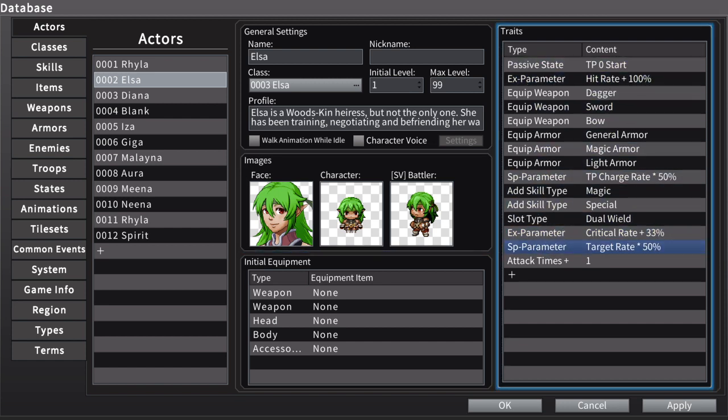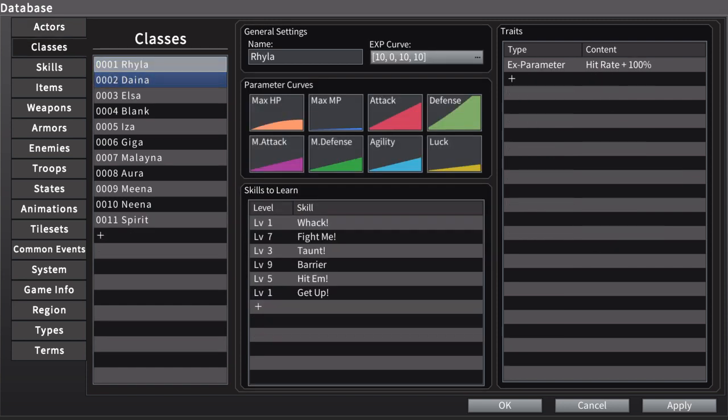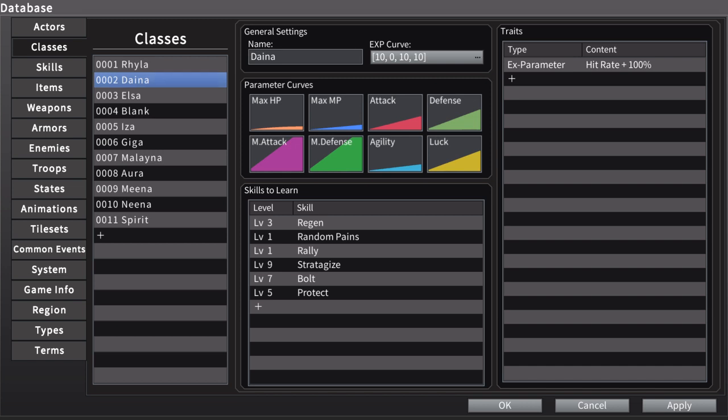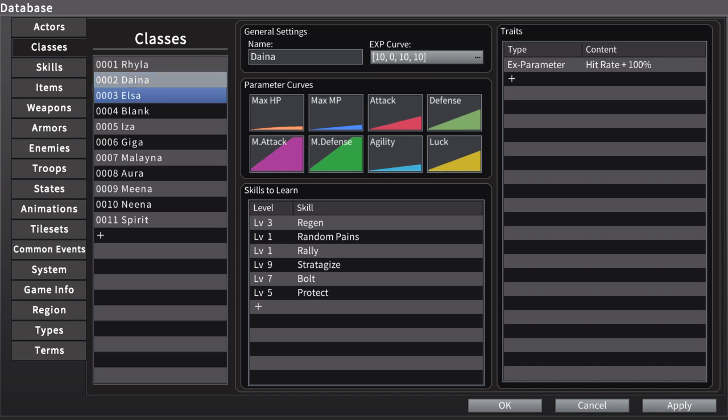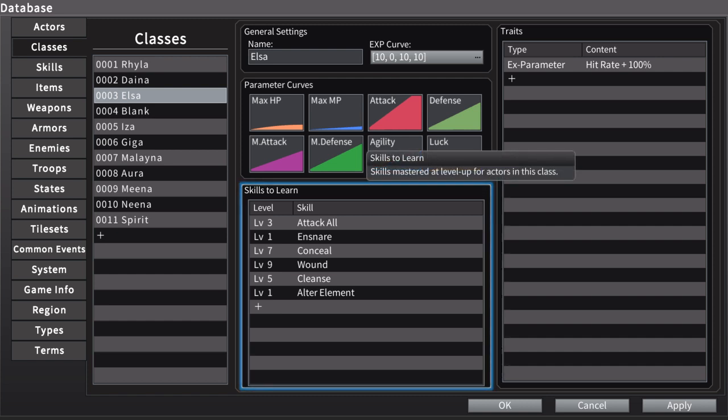I added some things — now she has a natural crit rate. She also by default just attacks twice on a normal attack, so that makes her a very good damage dealer and she does her job very well now. But I still wanted something to make her stand out — give her something special. So I came up with an 'alter element' ability. Now what Elsa can do is she can change the elemental state of her basic attacks to exploit elemental weaknesses of enemies.